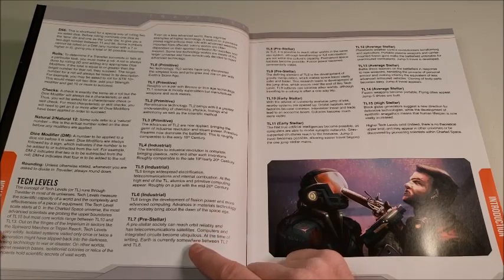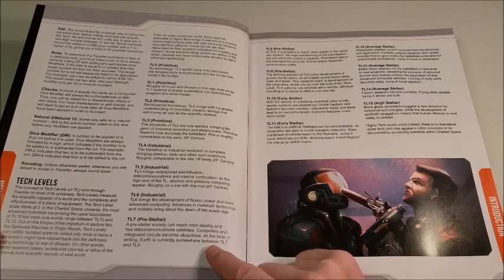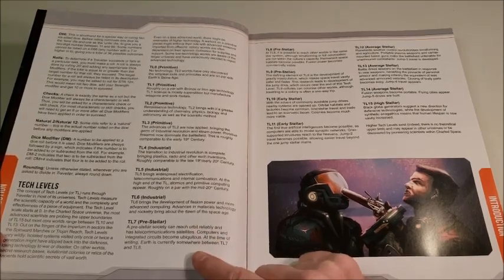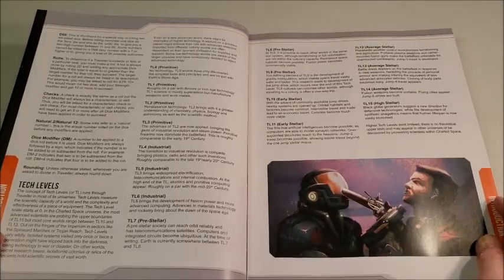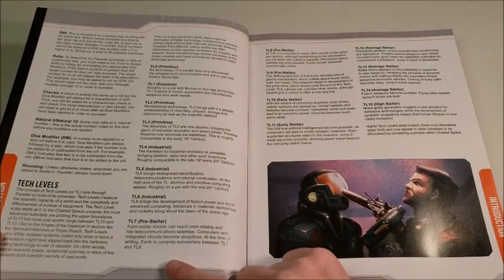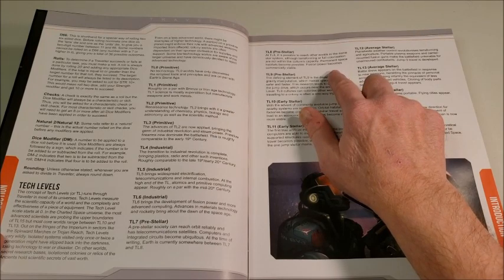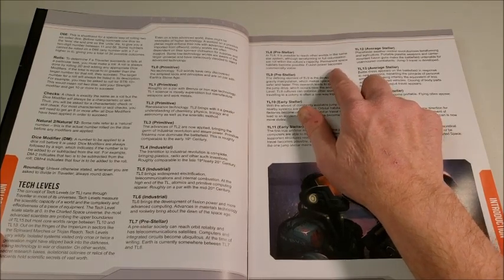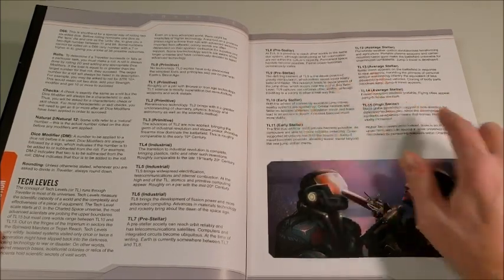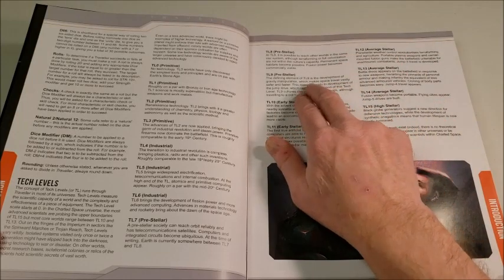TL7 is pre-stellar — a pre-stellar society can reach orbit reliably and has communication satellites; computers and integrated circuits become ubiquitous. At the time of this writing, Earth is currently somewhere between tech level 7 and tech level 8. In 2022 we would be considered between TL7 and TL8. Tech level 8 is also pre-stellar: it's possible to reach other worlds in the same star system, although terraforming or full colonization are not within the culture's capacity. Permanent space habitats become possible, and fusion power becomes commercially viable.